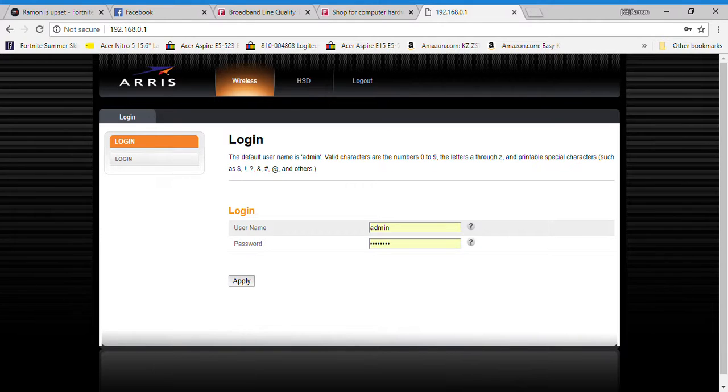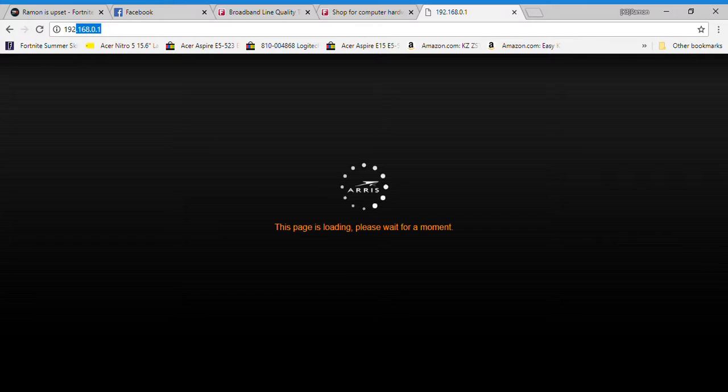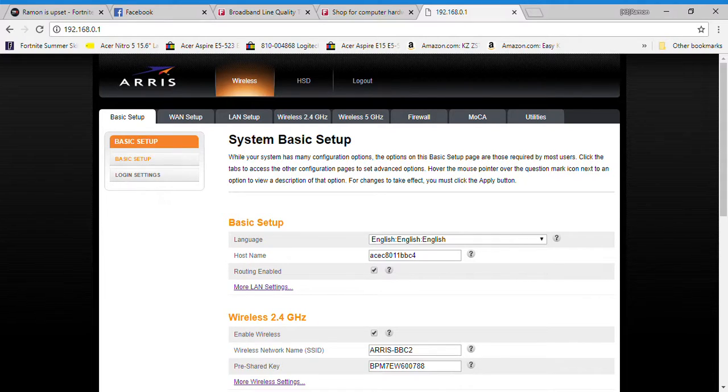Anyways, you enter in this IP address and it brings you to the default router page. The username is admin and the password is password, I think. Then you go to the firewall section.